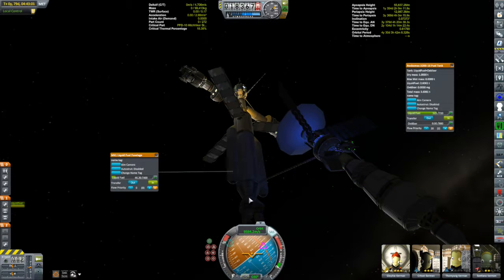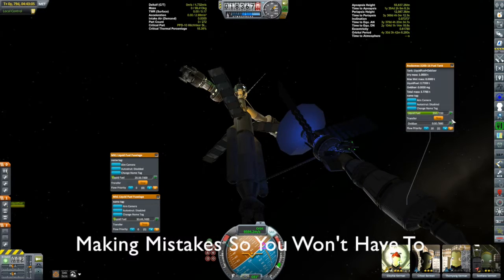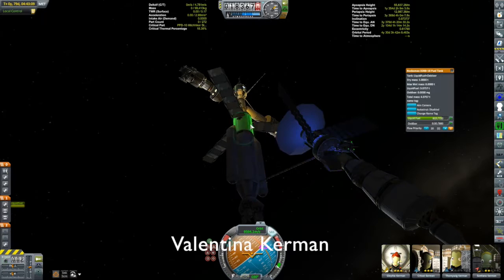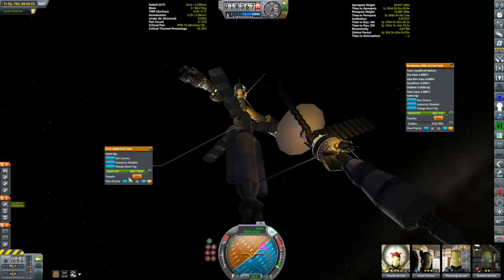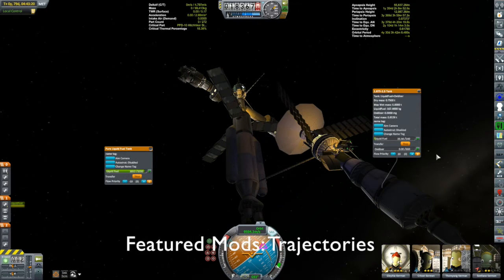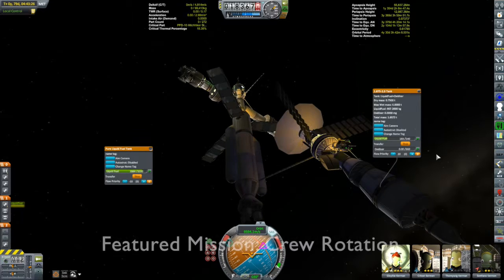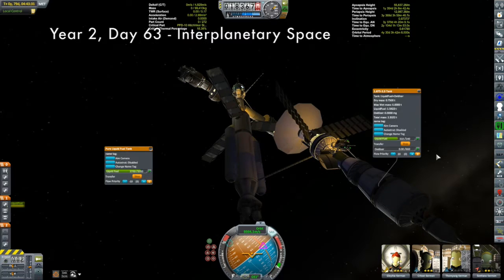Hi, my name is Mike Abin and welcome to my KSP campaign. At the conclusion of the last episode, after some adventures with remote tech, I managed to rendezvous these two vehicles that are both on their way to Drez, right now very deep in interplanetary space. We're going to be transferring some fuel from the Kermes-1, which is my crewed Drez Explorer, over to the Drez-1, which has a whole collection of probes.